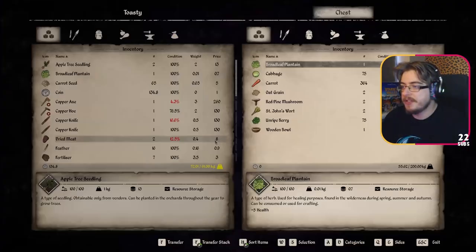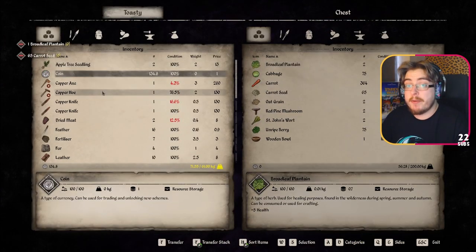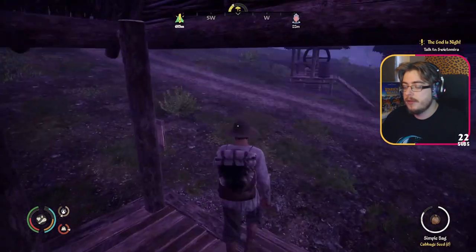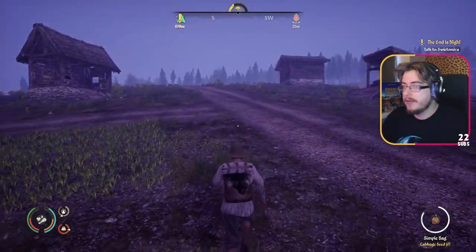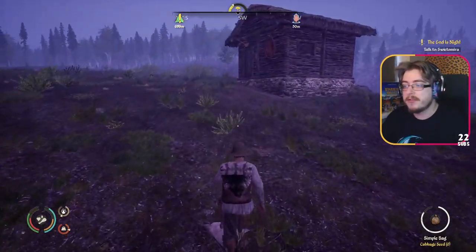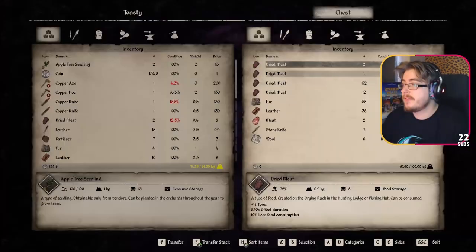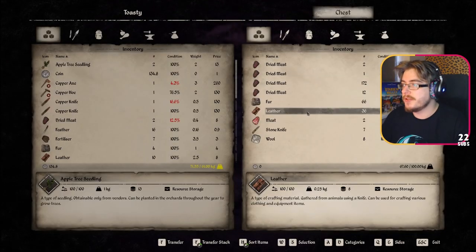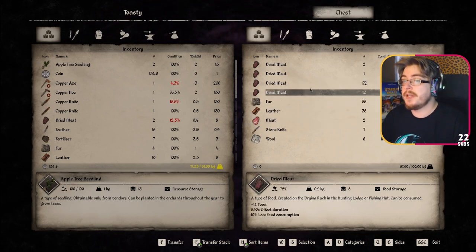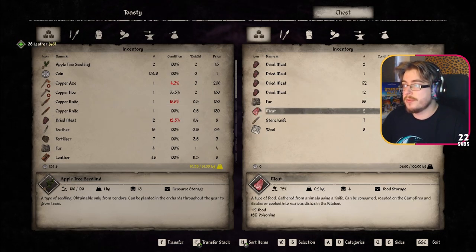I'll put the carrot seeds in here. I'm gonna get two apple trees planted. Have you got any of the leather from the bear kills or is it in the hut? It's in the tailor thing - oh it's in the sewing place, yep okay. I'll just use all the leathers that are in the hunter's lodge and make a bit more money. There's a lot of dried meat in here as well if you needed any food.